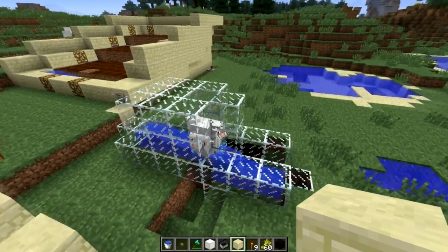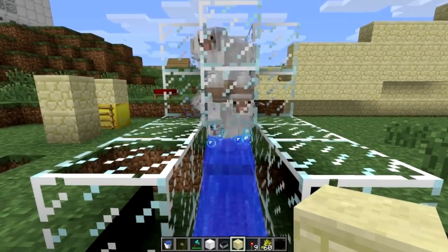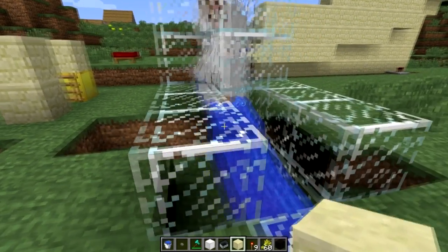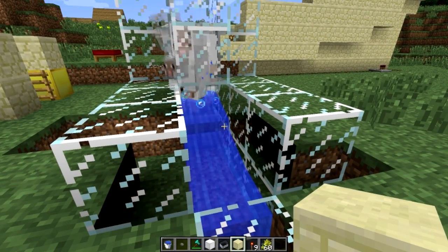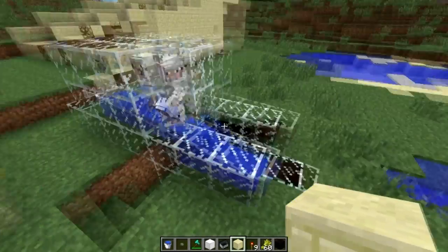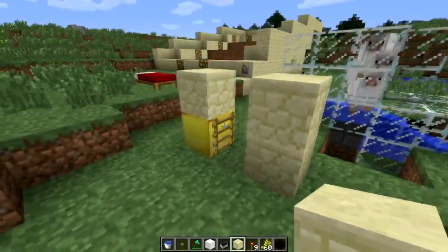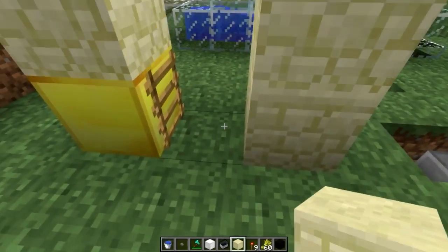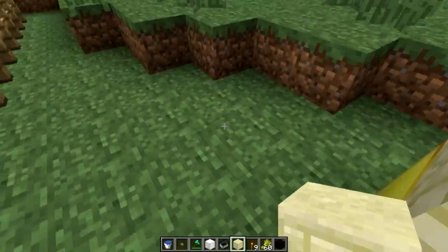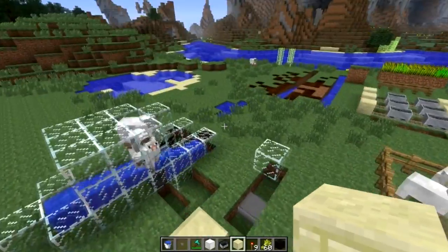A lot of people have been commenting about the breeding. The popular suggestion was making a one-block gap so the babies could fit through but the parents couldn't. Unfortunately that does not work — babies for collision purposes seem to have the same width and height as their parents, so they do not fit through one-block gaps. I tried one and a half blocks but all the sheep were able to fit through. I tried an old pig separator method figuring they'd be tinier in terms of width, but that is not the case either.